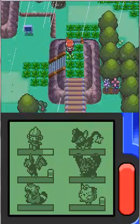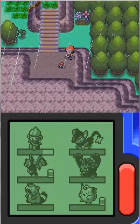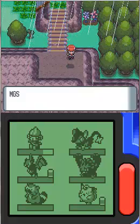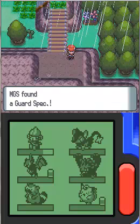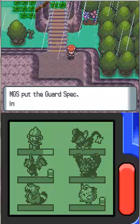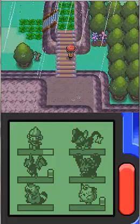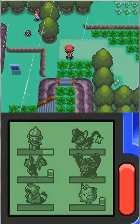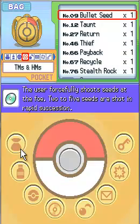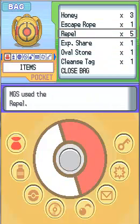It's time for me to cross this bridge and there's an item over here — a Guard Spec, one of those X items. I'll tuck that away; maybe I'll sell it, I'm not sure. So I have to get in my bag and spray some repels so I won't be bothered by any more wild encounters. I have five more repels, so I'll spray one of those.